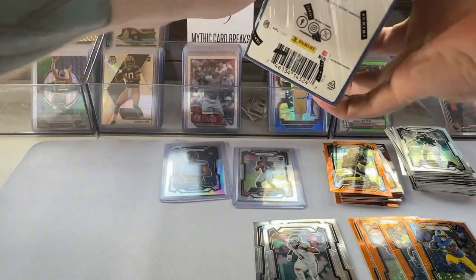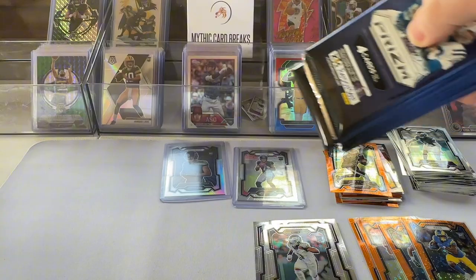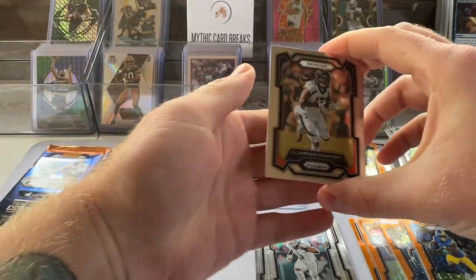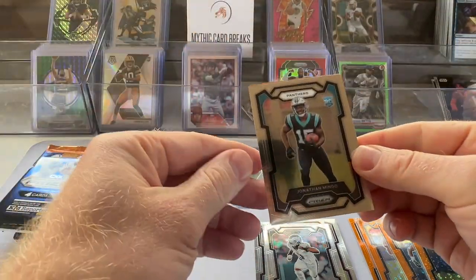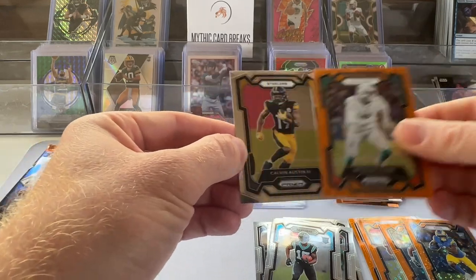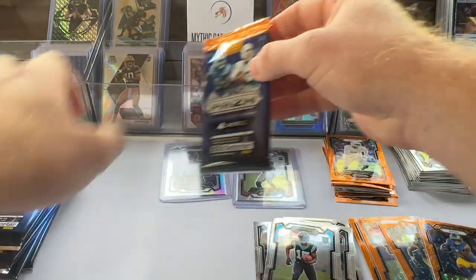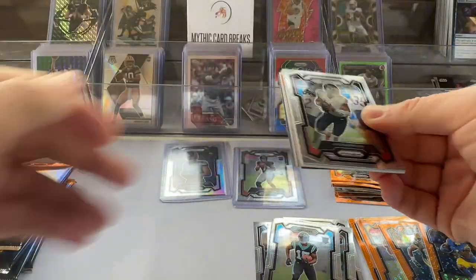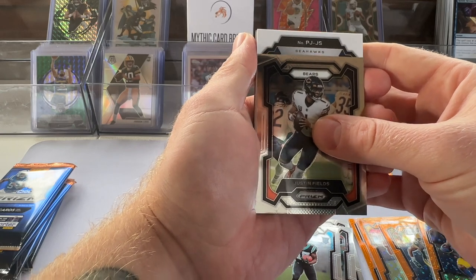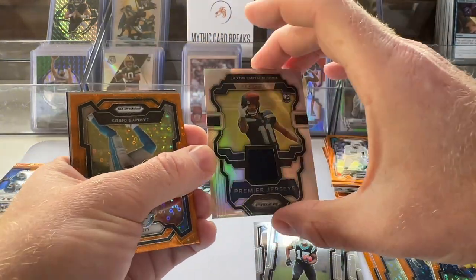Here's box three, last box. Still looking for a Will Levis, Bryce Young, Richardson — I'll take another Stroud obviously. Pack one, box three: Humphrey, saw the Panther colors, Jonathan Mingo, disco Dolphins, Chubb, and Calvin Austin. Got a rookie and I think this is a mem — yeah, it's a mem. Justin Fields. Here's the mem — J.S., Seahawks. We are just doubling up on him. Premier Jerseys rookie cards — and it's a silver too!